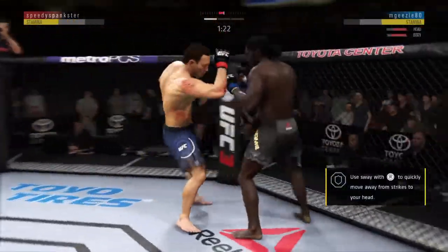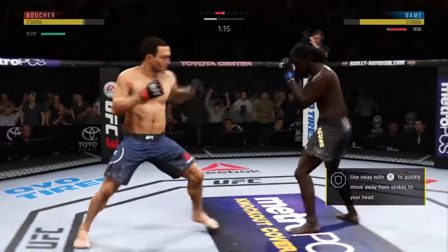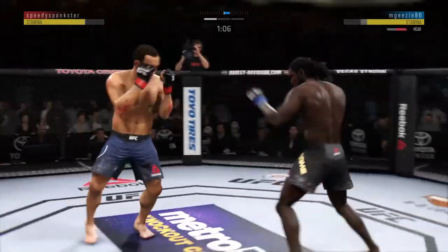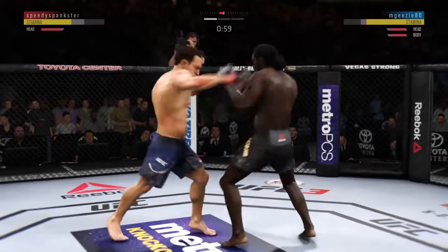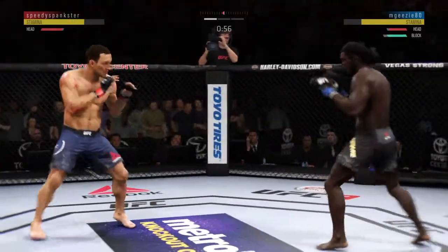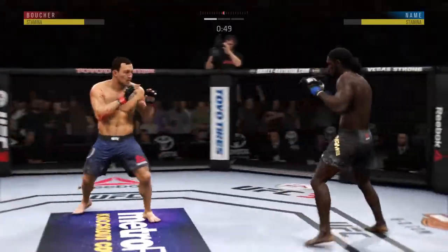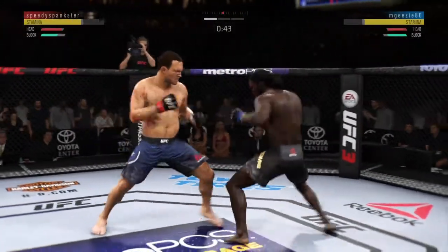He's got him hurt here. Huge shot there — Lance Bush. Try to establish that jab. Nice inside leg kick, and he connects there.